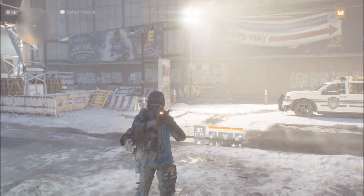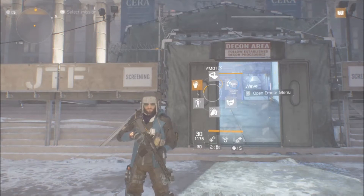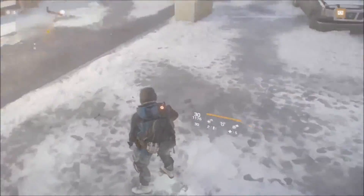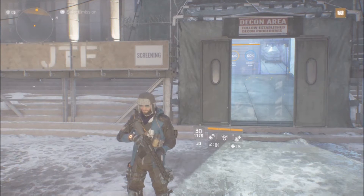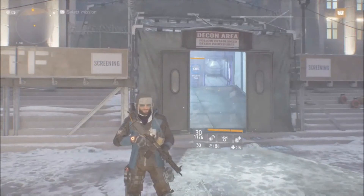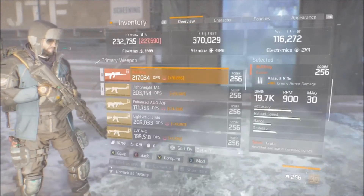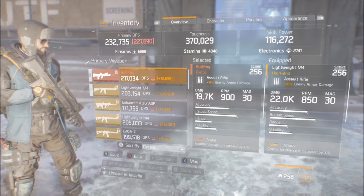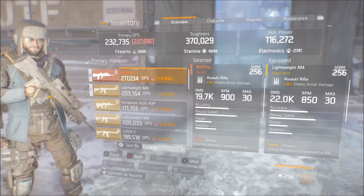Welcome back to another Division video. Today we're comparing two weapons: the Bullfrog, also known as the FAMAS from update 1.5, and the Lightweight M4 assault rifle. I picked these two because there's a blueprint for the Lightweight M4 this week, and also these two weapons are the top choices people use in Last Stand, especially in the dark zone — basically tier one and tier two of weapon picks right now.